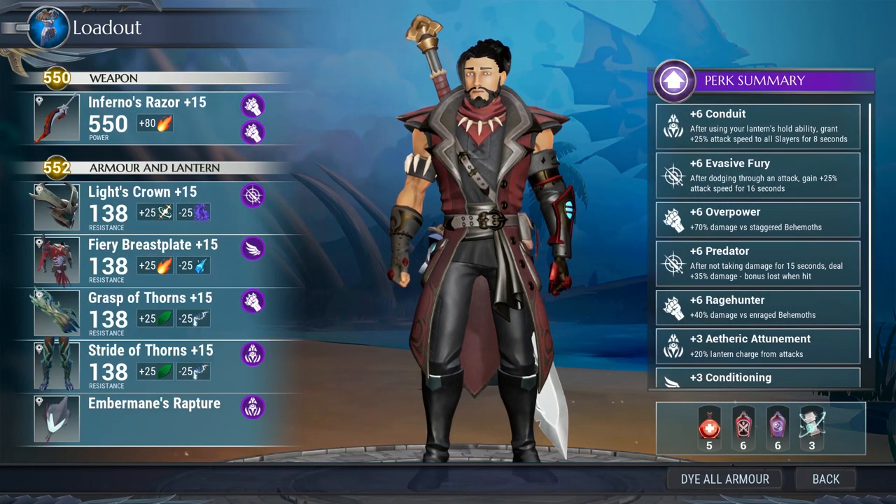The perks in this build include Conduit, which is plus 25 attack speed for eight seconds after using your hold-to-cast ability — great for both party and solo play. I've taken a liking to Conduit alongside Evasive Fury. I can really pile on attack speed right when I need it, or right after I dodge an attack for maximal stacking, knowing I'll get quite a bit of attack speed in the front-loaded eight seconds of Evasive Fury.